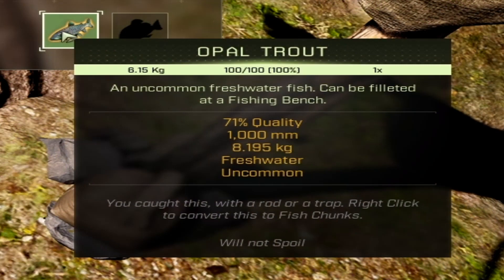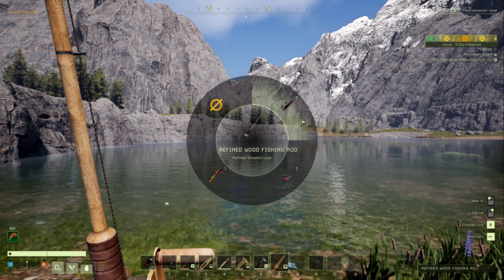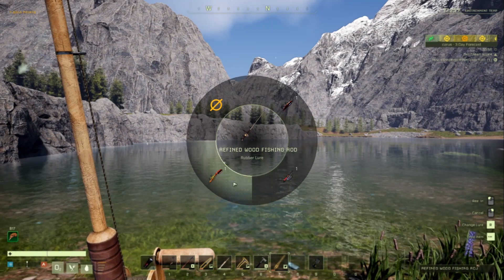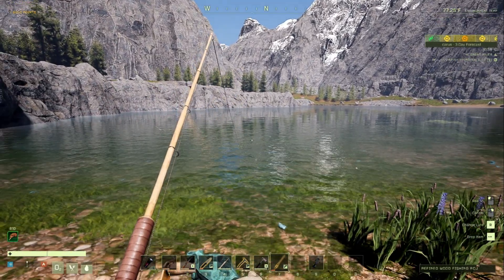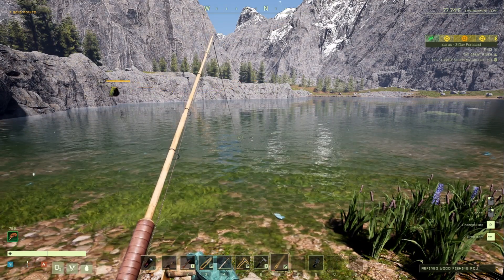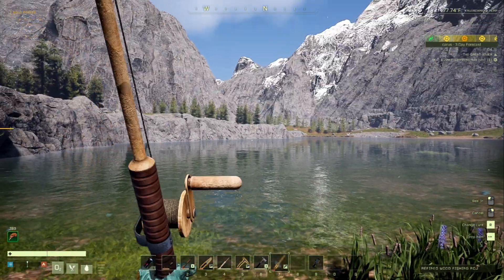In the inventory you'll see you now have your fish. You can do whatever you want with it — display it, cook it up, whatever you need to do. In this video we're also going to see many different types of lures that we use or suggest. All you have to do is hold R to select that lure and put it on your fishing pole.